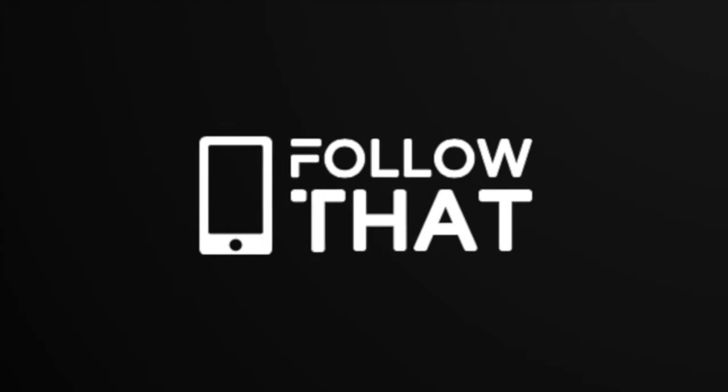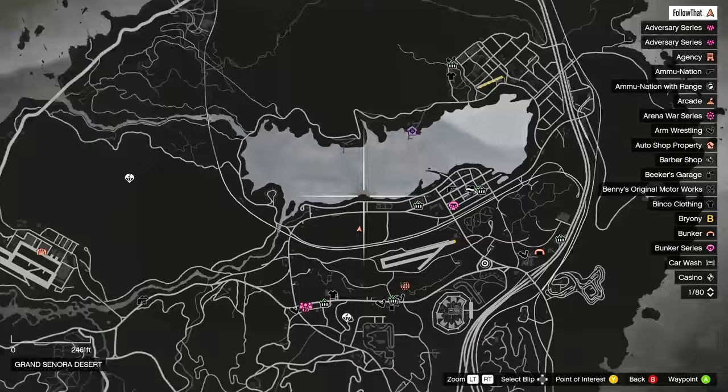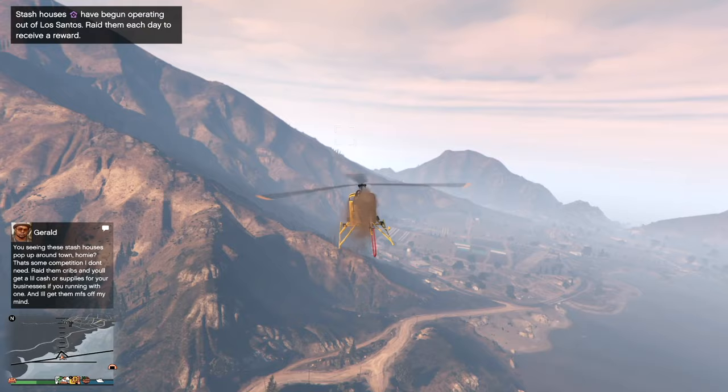Hello people, welcome back to Follow That. So Gerald's stash houses have started appearing on the map and they'll be in a different place each day, but they are marked with that purple icon. Get a message from Gerald letting you know, if you didn't know already, about the stash houses and the icon.